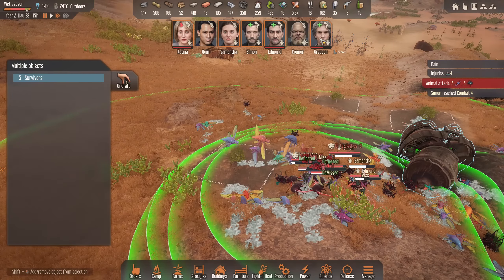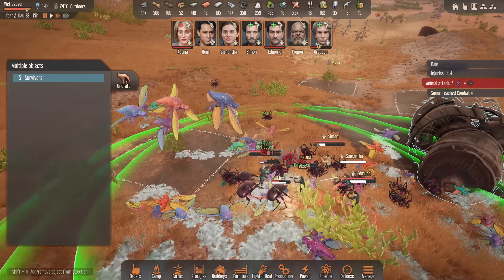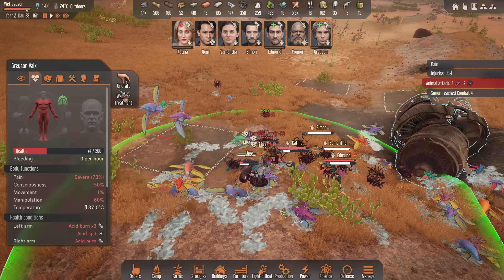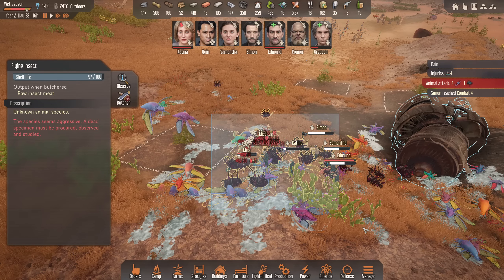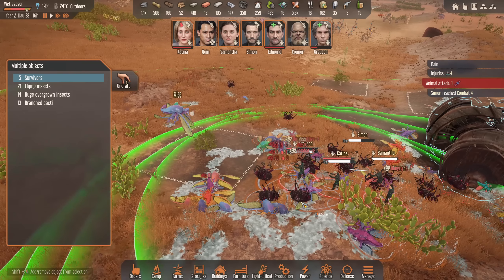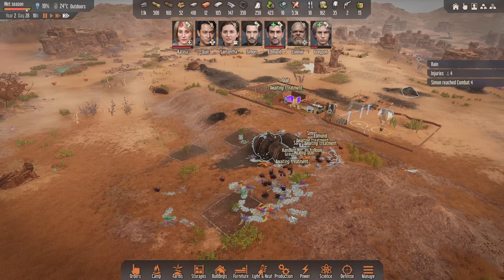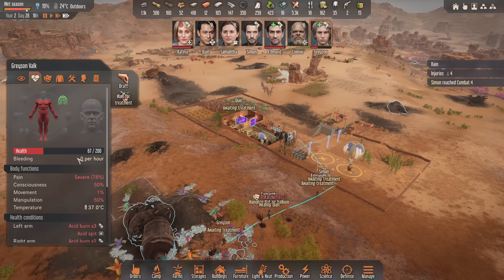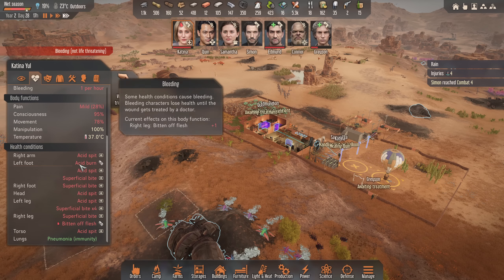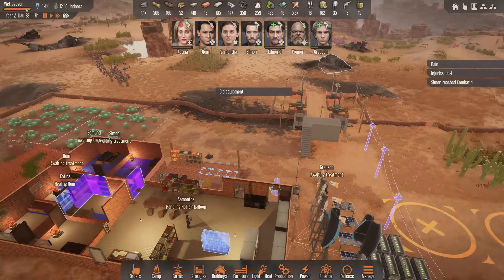Grayson is getting absolutely shredded, mind. I'm going to help Grayson out. Is he nearly dead? No — a lot of acid burns. He's not actually bleeding. Is that everyone? Yeah, cool. You guys go back to it. He acted as our tank. But the flyers don't cause bleed. I think the bugs were chewing on Katina, it looks like anyway. It doesn't make them the happiest, but screw it — that's been dealt with.